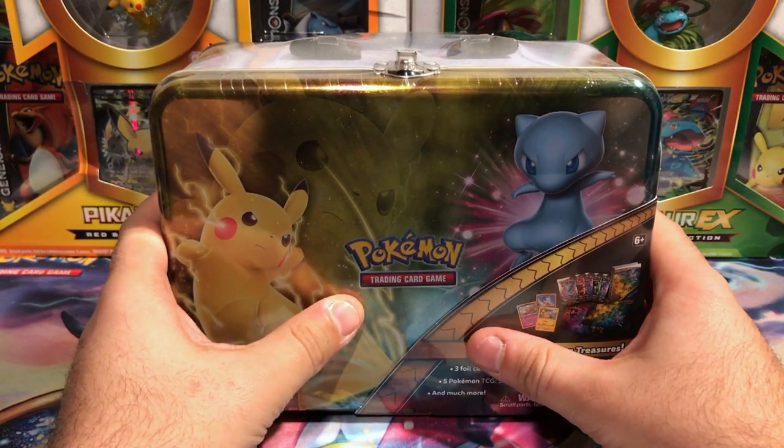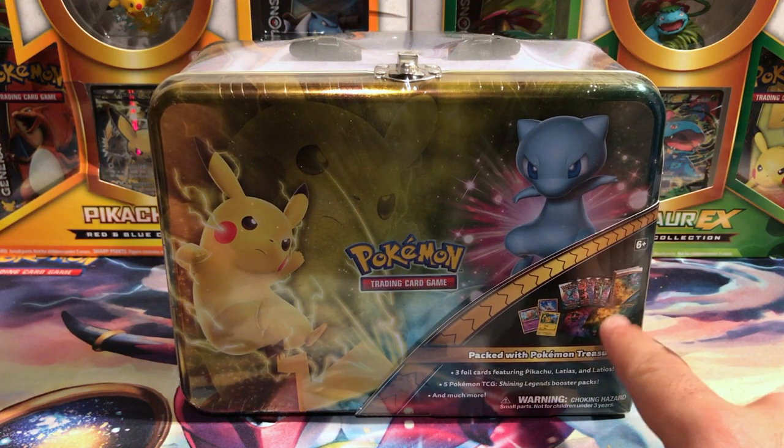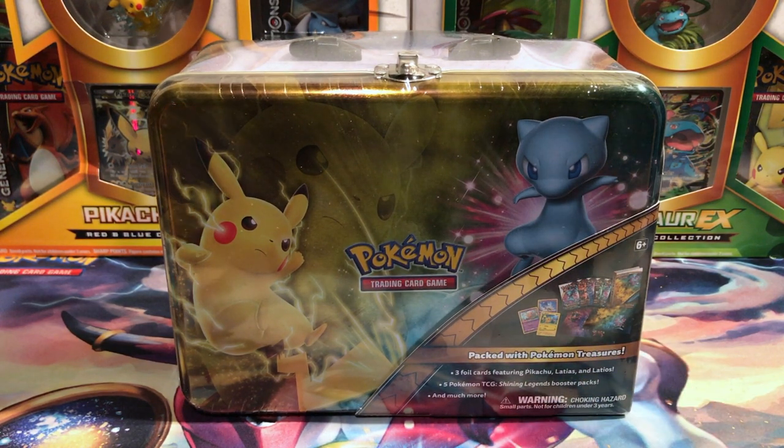What's going on guys, Vacant Paradise here opening up some more Shining Legends right here on the channel. This time we will be opening up our final collector's chest — they're called the Shining Legends lunchbox. I picked this up during Black Friday from Target, it was $12.49, normally $24. It has three promo cards, five packs of Shining Legends, and all the junk you see right here including a binder, some stickers, a notepad, and a pencil. Today we are interested in only the booster packs.